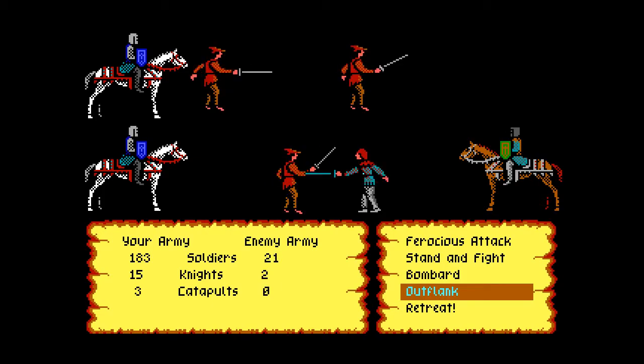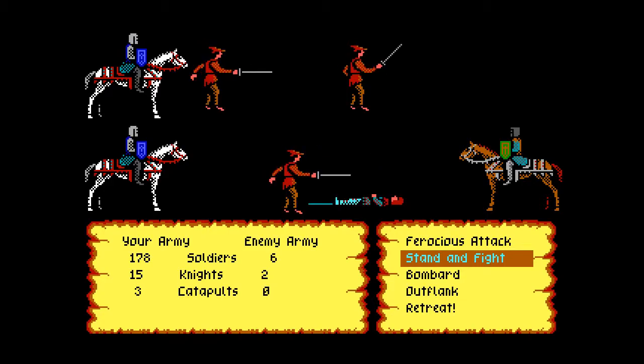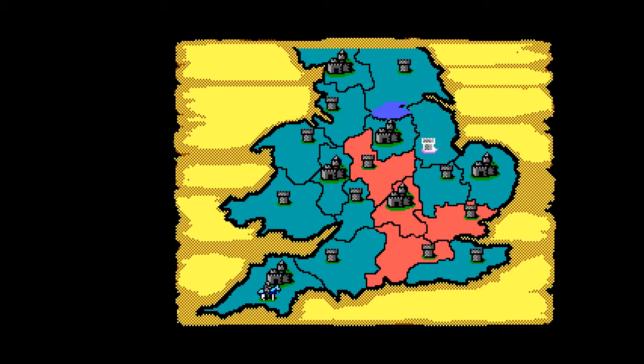He's only losing one person per round — that wasn't working. Remember I told you if your leadership skill isn't good, a lot of these things backfire — so that backfired. So I'm just going to do Stand and Fight and just destroy him. And there we have it. With him gone, the other territories revert to you and the land is united.